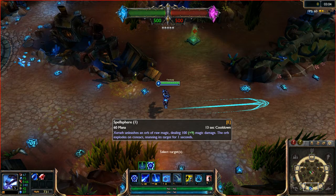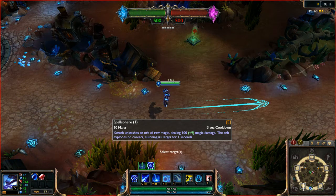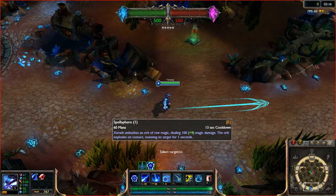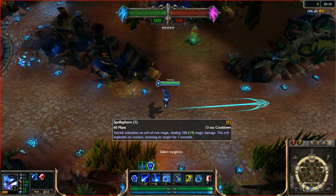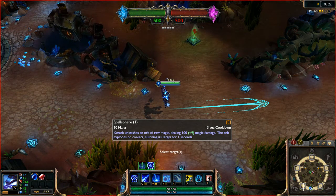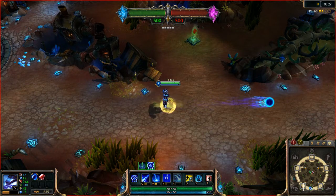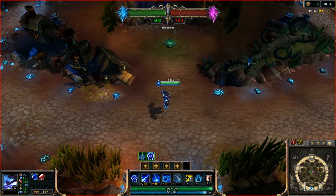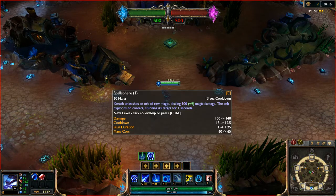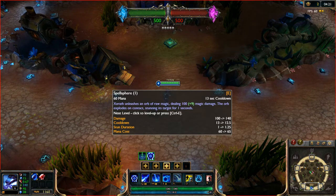His E, they did change it. It's no longer a targeted ability where you have to land it and then land another ability to stun them. Now it's a skill shot on its own that stuns them upon contact. Xerath unleashes an orb of raw magic, dealing 100 plus 9 magic damage. The orb explodes on contact, stunning the enemy for one second. Leveling up Xerath's E will increase the damage, decrease the cooldown, increase stun duration, and increase the mana cost.